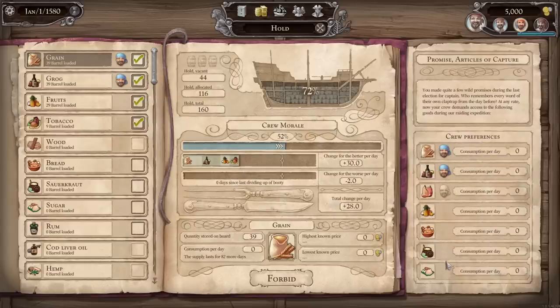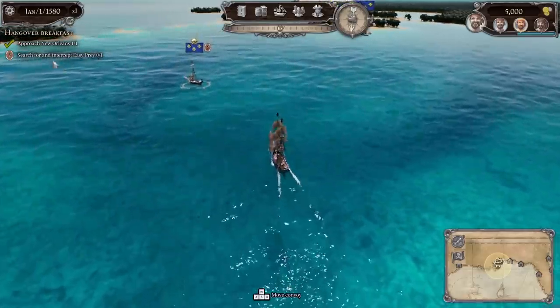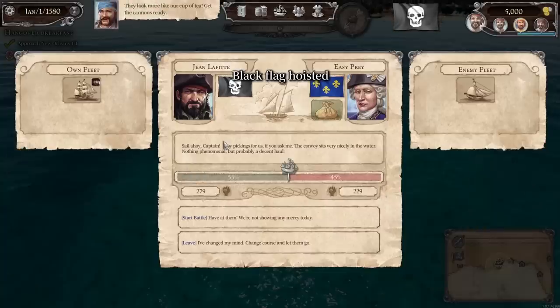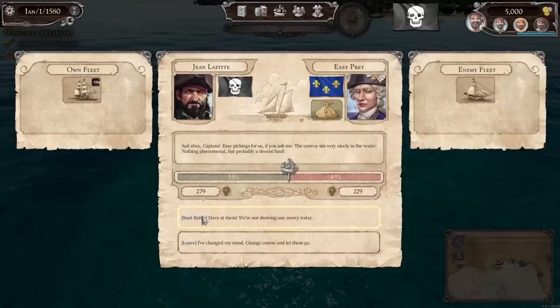Salted meats are what our crews want, and things that affect their mood. We can also prohibit them from eating things if we want to sell it, such as tobacco. We've raised the black flag and now we're going to be attacking. The first mate says easy pickings for us — the convoy sits very nicely in the water, nothing phenomenal but probably a decent haul. We'll start the battle.